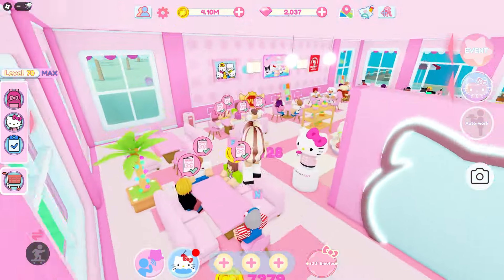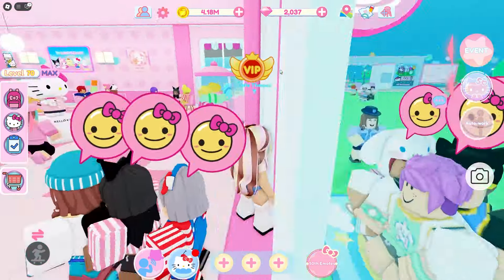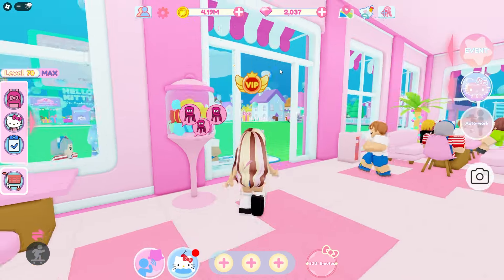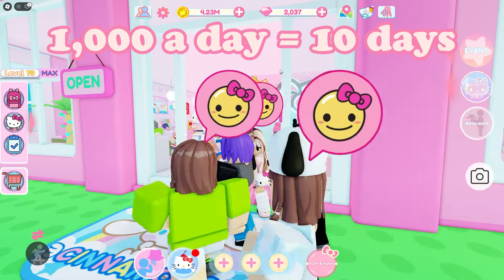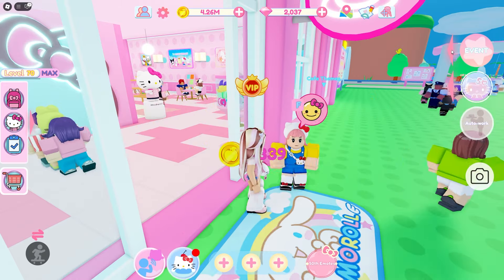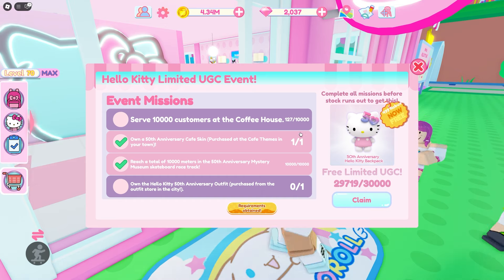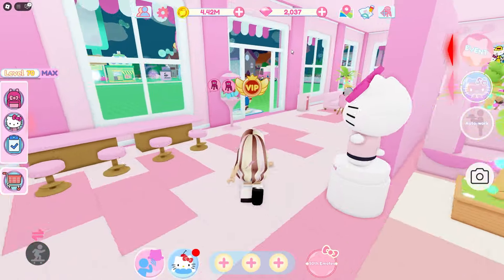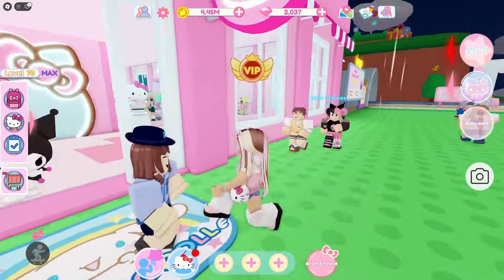Getting 10,000 customers is going to take a while, so I would recommend breaking this up over a few days. I would recommend having a goal of 1,000 to 2,000 customers a day — at 2,000 per day you'll get this UGC in five days, and at 1,000 per day it'll take ten days. Try to go for 2,000, 3,000, or even 4,000 if you can. In about 10 minutes I already have 100 customers served, so it's roughly 1,000 customers per hour, though it may vary depending on your popularity and cafe progress.